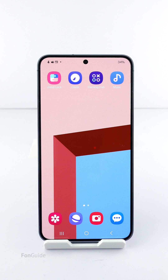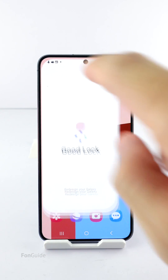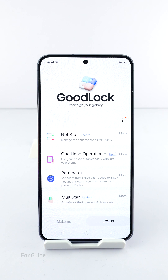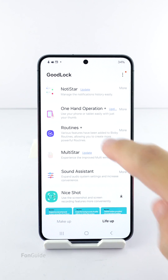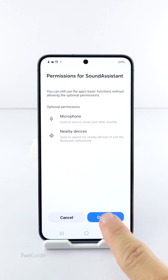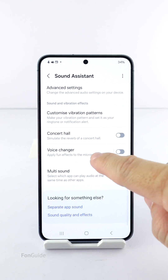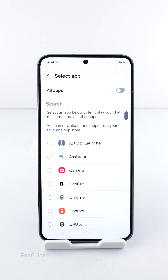Before doing so, I need to install Good Lock, available on the Galaxy Store in supported regions, and the Sound Assistant module. Then open the Sound Assistant module and allow the necessary permissions. Scroll to the bottom and select the Multi-Sound option and turn on 'All Apps'.